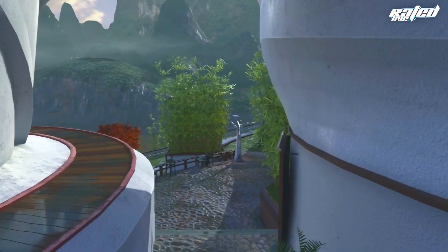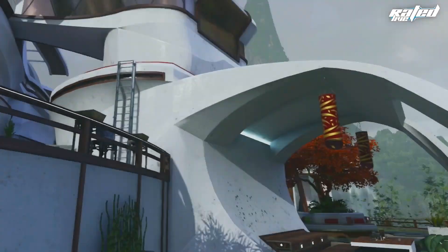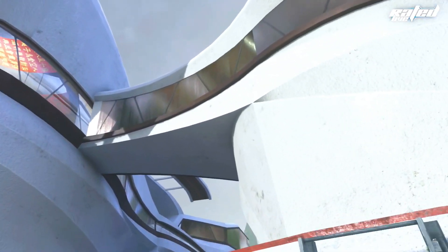Welcome back to my channel guys. In today's video I'm going to be showing you a secret high ledge within Call of Duty Advanced Warfare. This is on the map Retreat and is working for every single console.